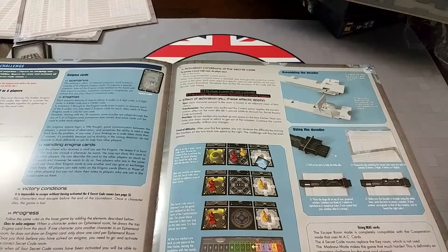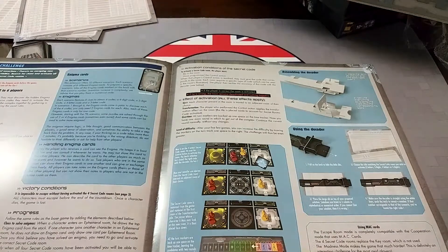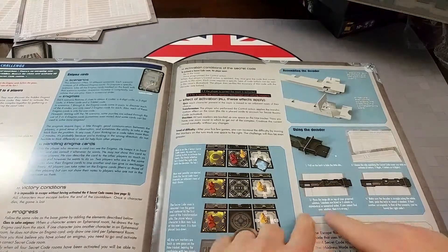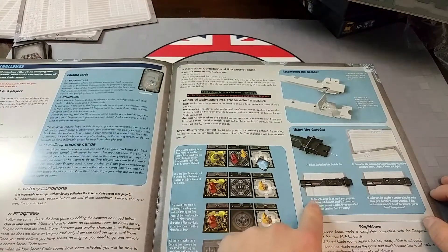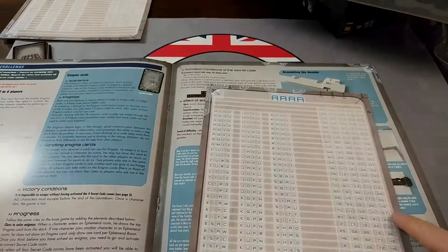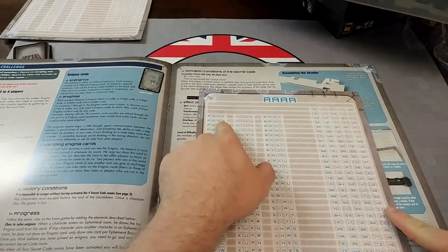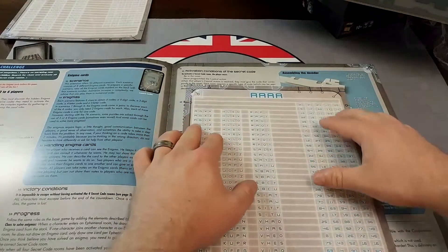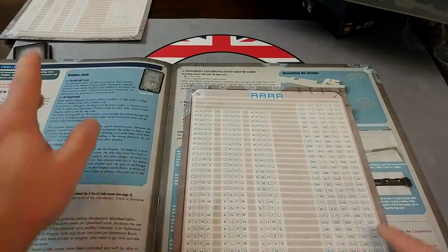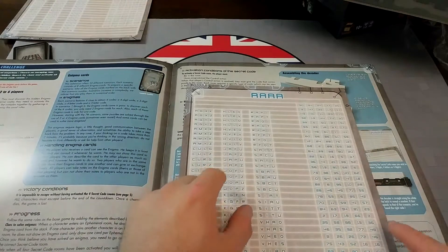Two players in the same room can show their Enigma cards to one another and can give or exchange them freely. This is the decoder — that's what that big cardboard structure is for. To activate the secret code room, you have to be in the room, do the control action, and give the code that corresponds to the room. You basically plug in what you think is the answer — say AGXZ — and the decoder lines it up; if the numbers match your scenario, you're good.